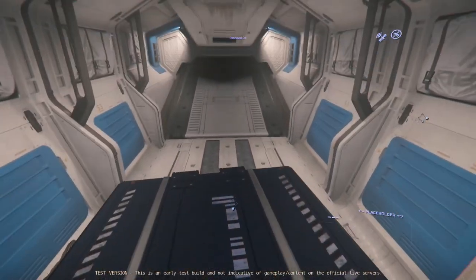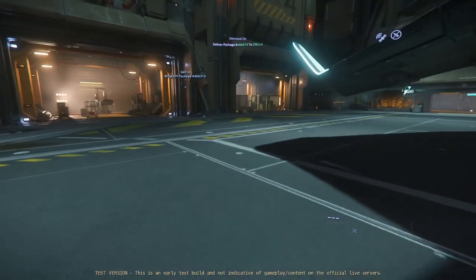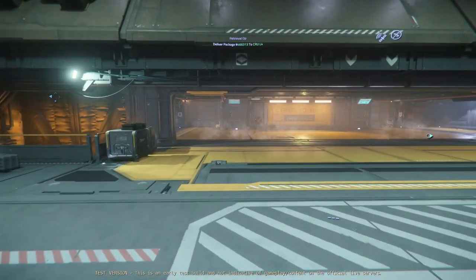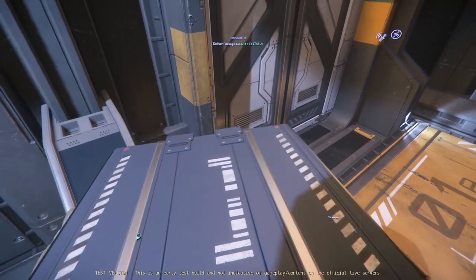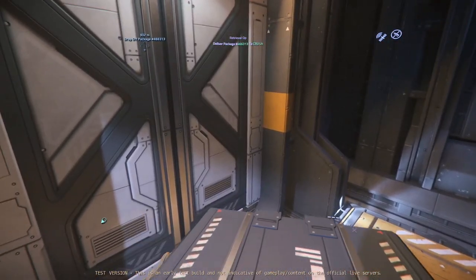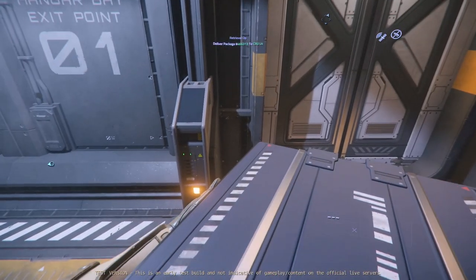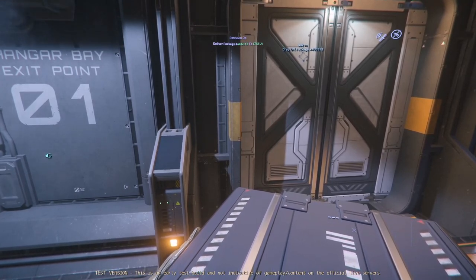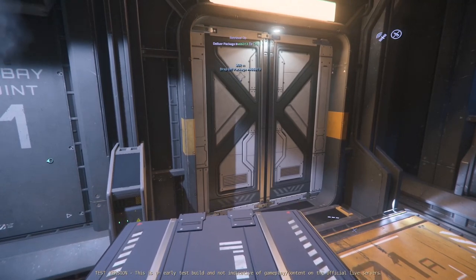Let's grab our package and head on over to Admin to make our delivery. There was no button on the elevator there — that's not a good sign. That means the elevator's probably not working. Let's try it again. Yeah, it's not... I don't hear it. Let's give it another try. I can hear me clicking it, but it's not coming.